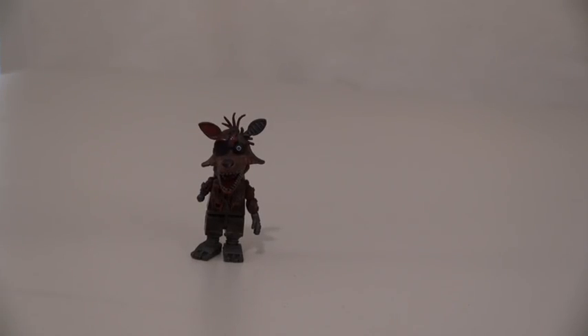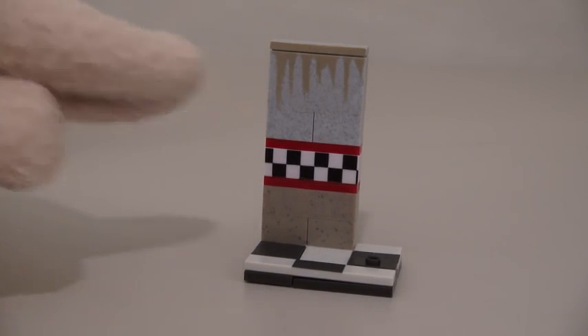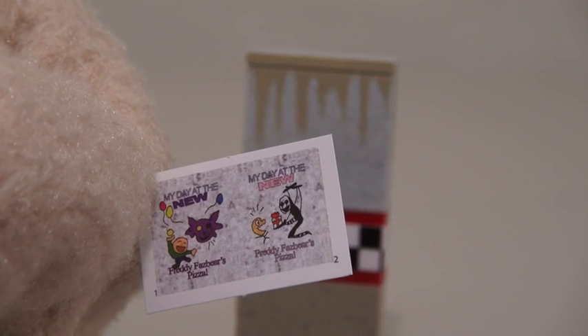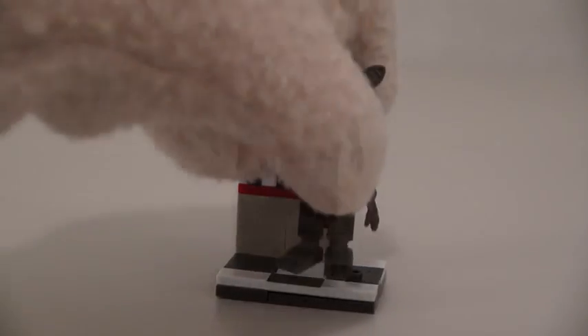In addition to Phantom Foxy, we also get a bag of pieces to build the Camera 8 hallway! Ooh, look how creepy this looks! Time to liven up the place with some stickers! Of course, it's just gonna look creepy again once you put in Phantom Foxy!